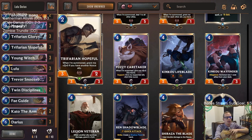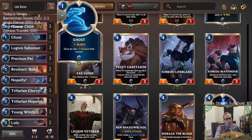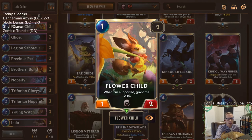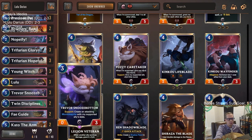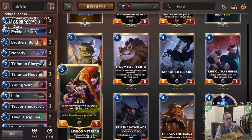Feyguide can give your Trifarian Hopeful — which is a 5/2 — Elusive. Giving your Glory Seeker that's a 5/1 Elusive, so you get to hit with it. Your Flower Child's been supported a few times — give it Elusive whenever it's larger. Feyguide works perfectly here. So those are two changes I would recommend — that doesn't change the deck up too much and we still stay really aggressive, which is what we have to do with Snoozebottom.